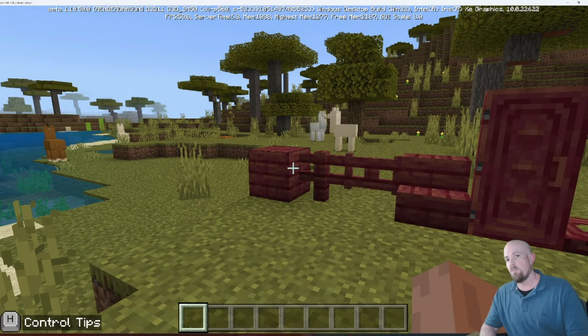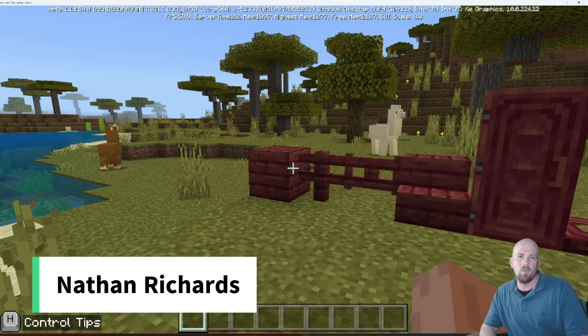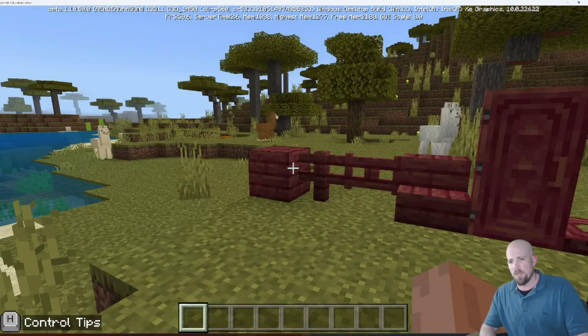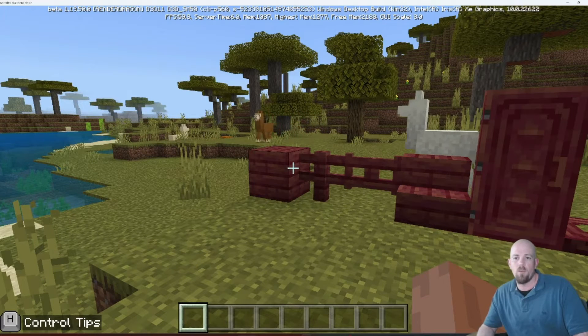Hey everyone, today we're going to check out the new beta version 1.19 for Minecraft Education Edition. This new beta is out and available ready for testing. This is essentially the Wild Update, which is in Bedrock at the moment, and the beta is being tested in Education Edition. There are a few things that have been added: new blocks, new biome environments, and some new mobs.